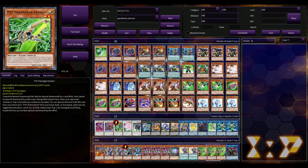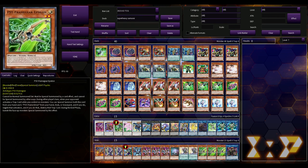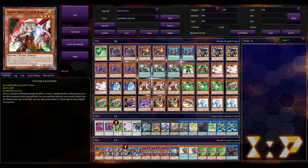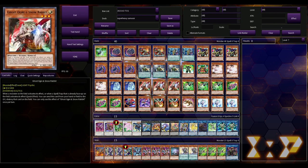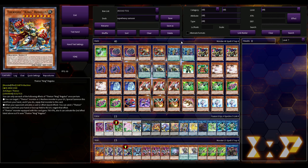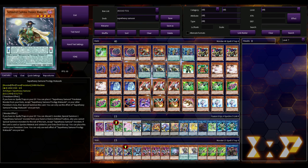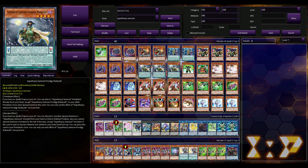That's not including hand traps they can side in, like Sci-Frame Gear Epsilon or the Bystial package. I'd say the average number of hand traps across Super Heavy Samurai builds is anywhere from 12 to 15. I did see one build playing 19 hand traps in the main deck, and that's because really all you need to get your engine going is Wakushi and Monk Big Bankai.